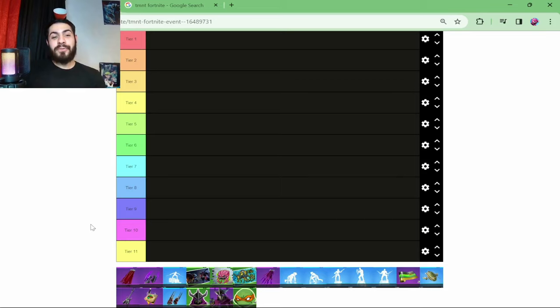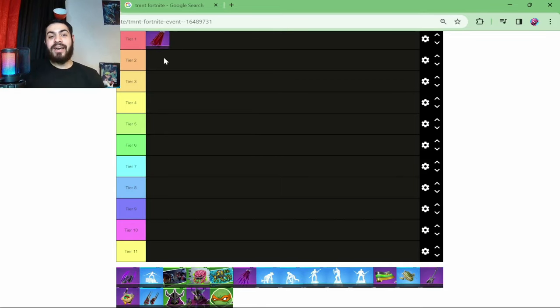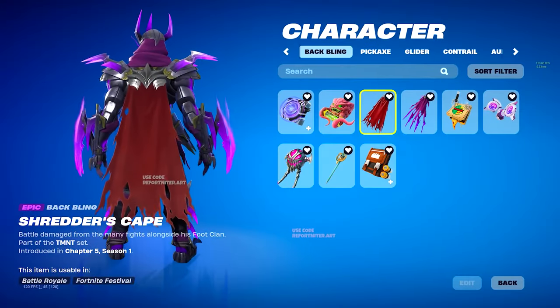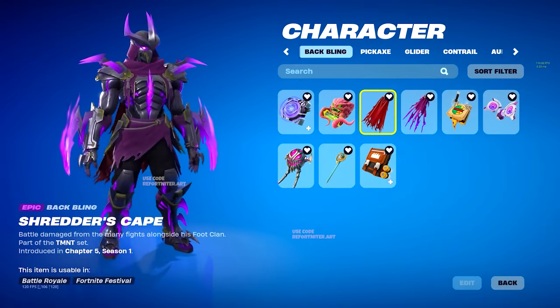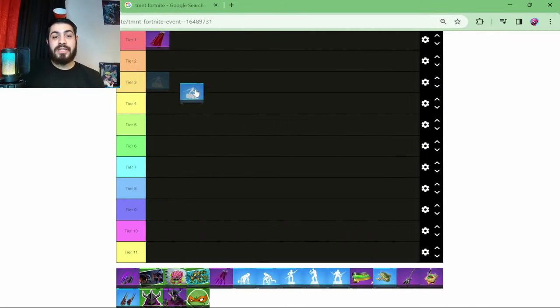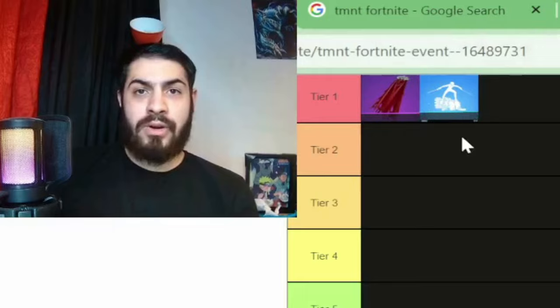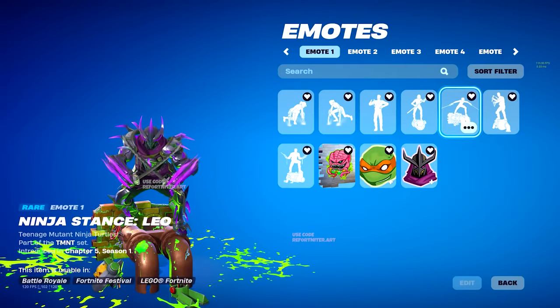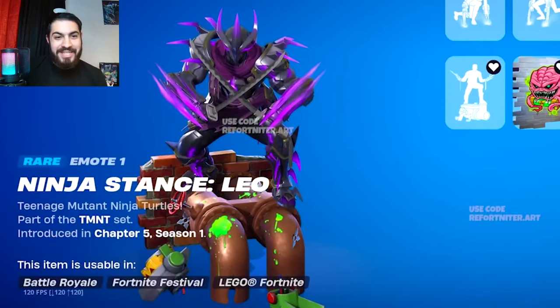First up we've got the paid item which is Shredder's Cape Backbling. Here's a closer look and it looks really cool - nice and red, it's going to fit the Shredder skin really well. Alongside that we have the free item, the Ninja Stance Leo Emote. This is going to be Leo's emote from Ninja Turtles. You can see he's got his swords out and it looks like he's standing on some pipes.